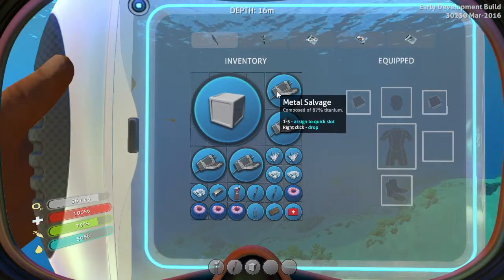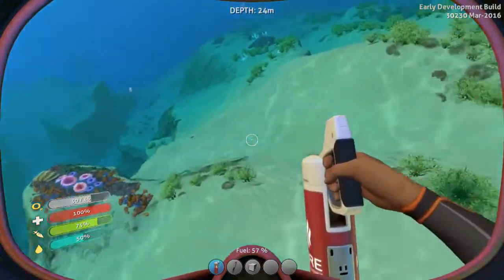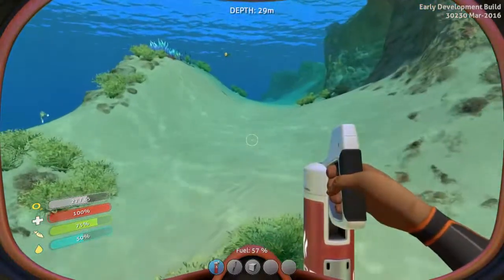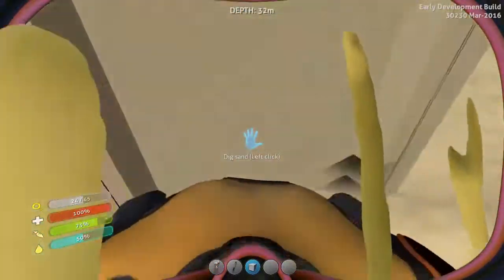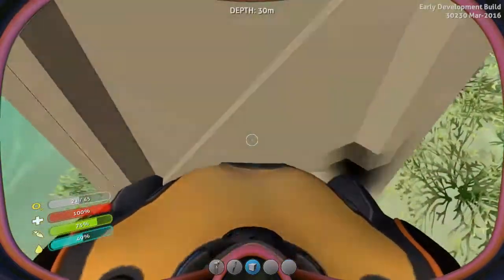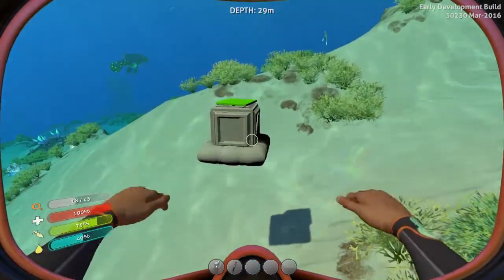The game keeps saying inventory full. So I think the waterproof locker I can actually place somewhere — arbitrarily, I'm just going to put it down there. Is that down? Get on the ground, you fat locker!